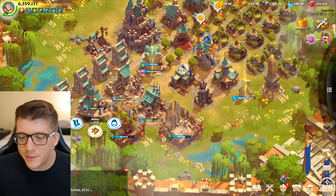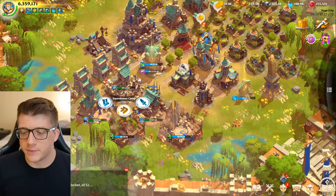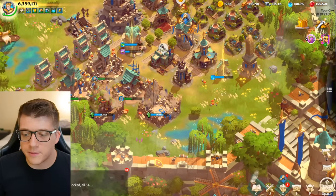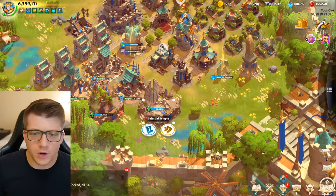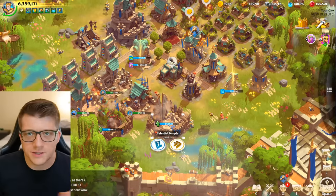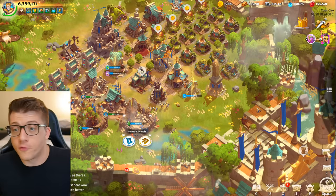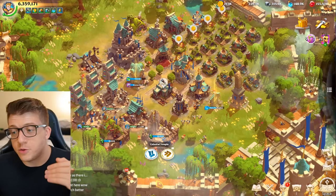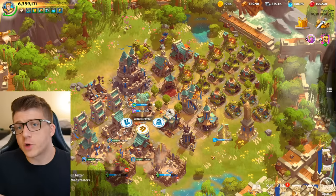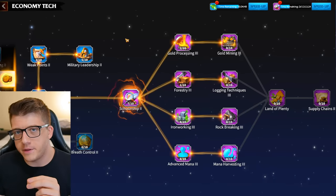At higher levels — I'm currently at over 6 million power — your next requirement might be the celestial temple, but you don't need to worry about that at the beginning of the game. No matter what level your hall is, whether it's level 4 or level 14, always remember the order: foundry, hospital, wall, hall.